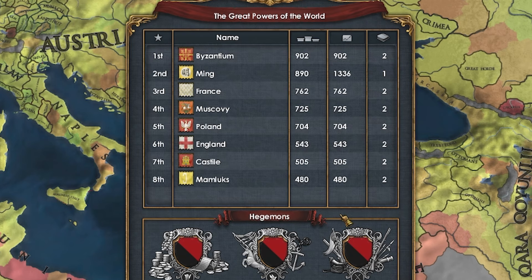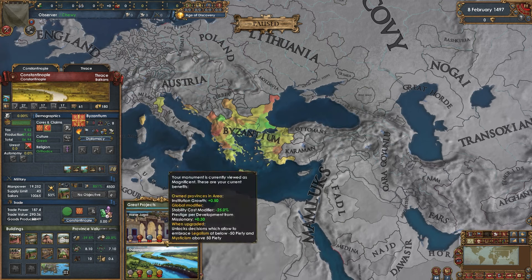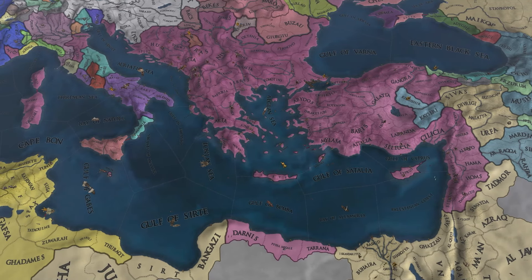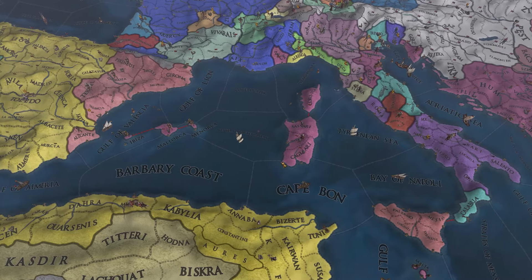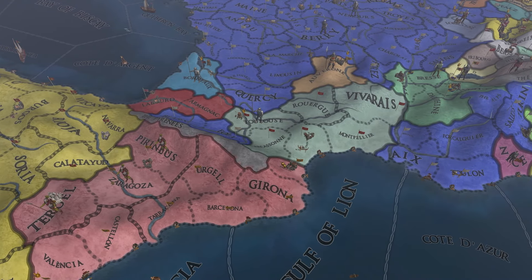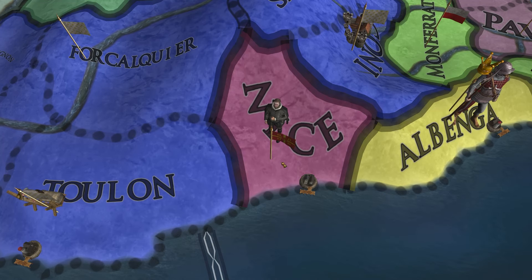When you have literally hundreds of modifiers stacked up, it makes a pretty sizable difference. Looking at the map in 1520, there's a lot to take in. The western Mediterranean isles are all Byzantine, as are parts of Italy and Slovenia. Southern France has been split among a few tags like Toulouse, and the Byzantines are also down in Nice, which is funny.